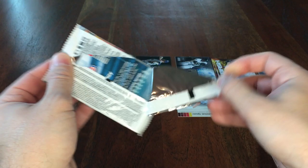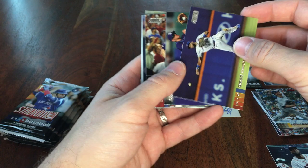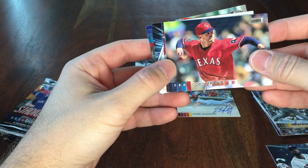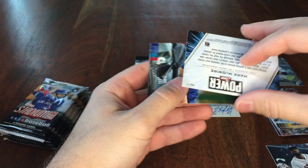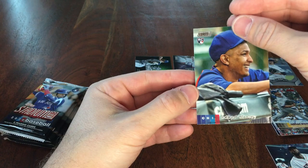Shout out real quick to the Card Exchange, which is my local card shop up on Aurora Avenue in Seattle. Good spot — look them up online too, they definitely ship. Ahmed Rosario, Brandon Lowe, Ryan Zimmerman, Corey Kluber — maybe the Cy Young winner. Matt Theis, another 90s power hitter for Power Zone — McGwire. Ozzie Albies, which is an awesome photo, and Albert Pujols.